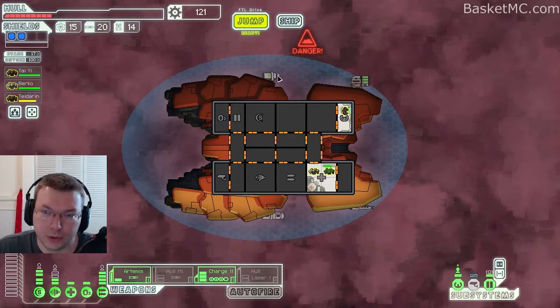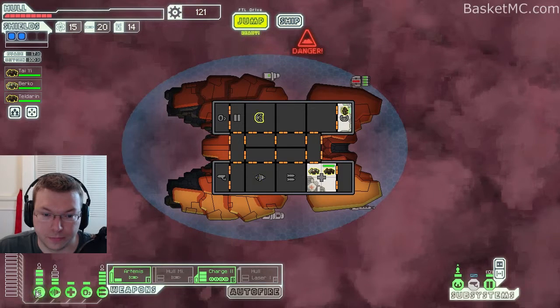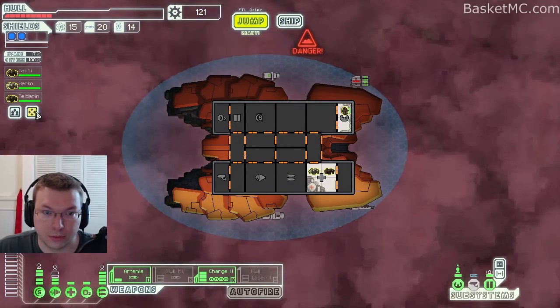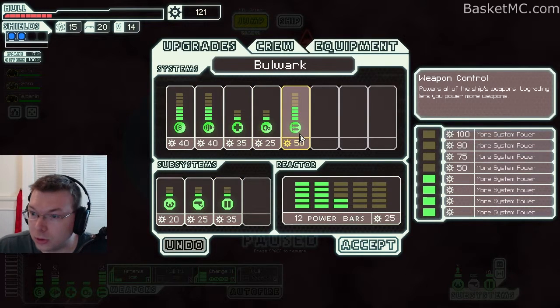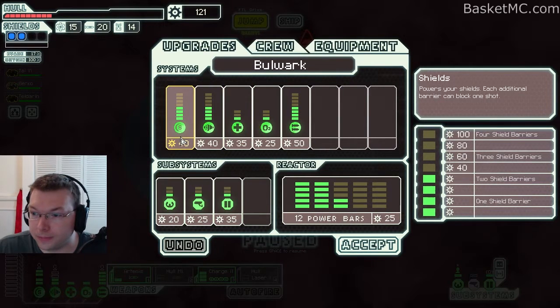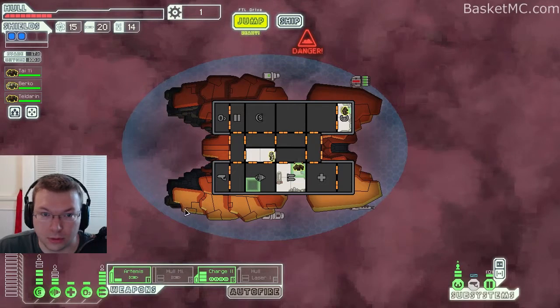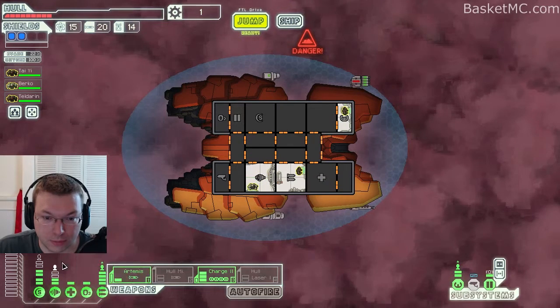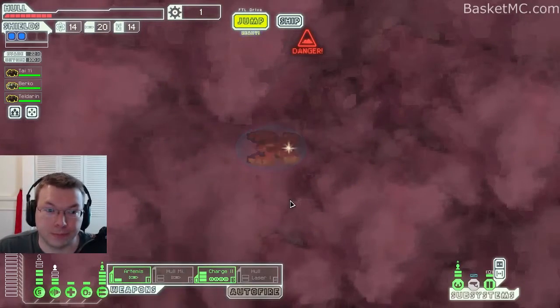No store. We can upgrade our shields again. We have to pull the power from something else to do it, but that might help with some of the damage we've been getting. If we do two bars in weapons we'd have quite a bit more attack ability. Let's do two in here — we have twenty left, we'll do autopilot. If we need to we can turn off O2 for more shields, or at least the shields have longer durability. We'll see how that goes.